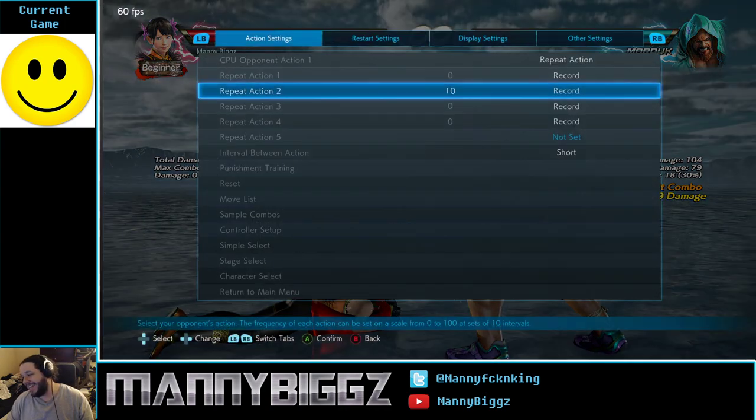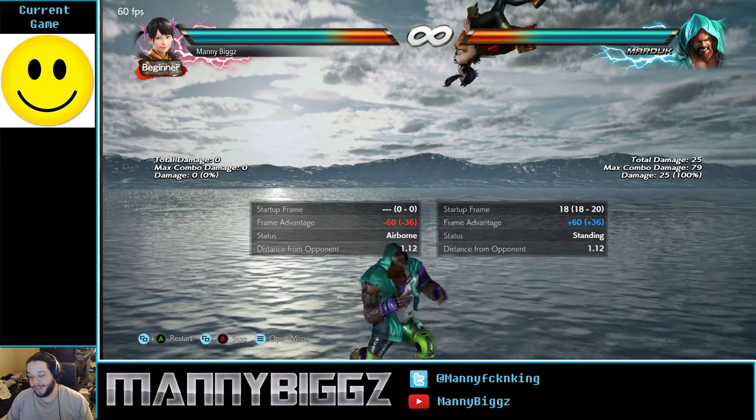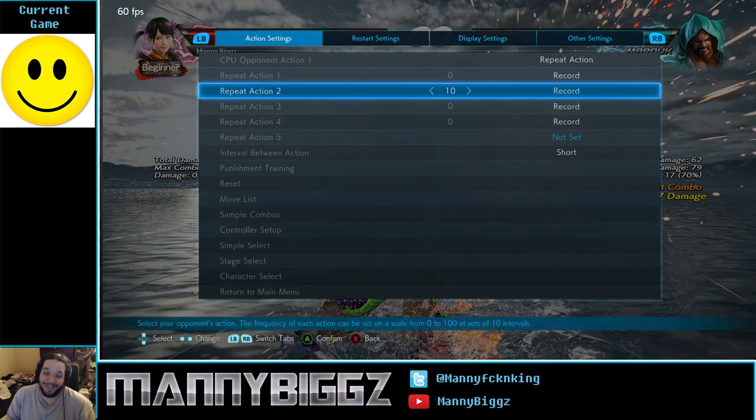Bam — 79 damage on top of whatever he did to put you in that situation on the floor in the first place. Side step one plus two was 25 damage plus 70-something damage — that's a lot. You're pretty much over 100 damage just because you got hit by a plus-one on block move. It can get pretty messed up. That's Marduk, that's the tech in Tekken 7, and this is a very dumb game.